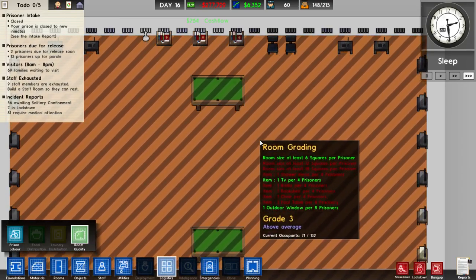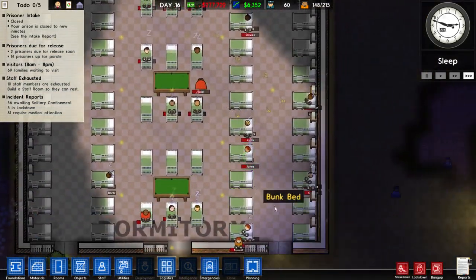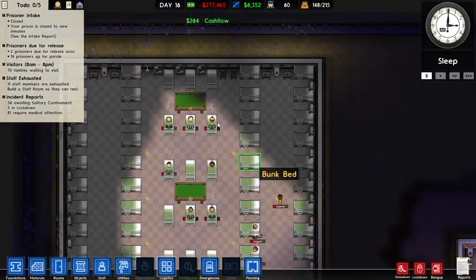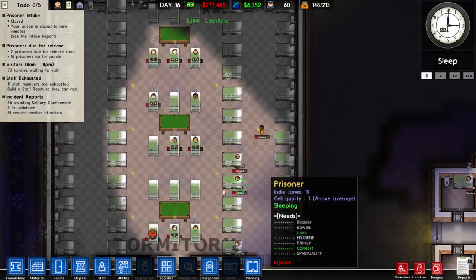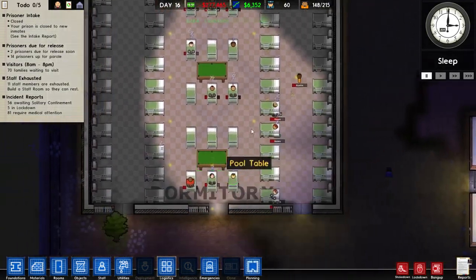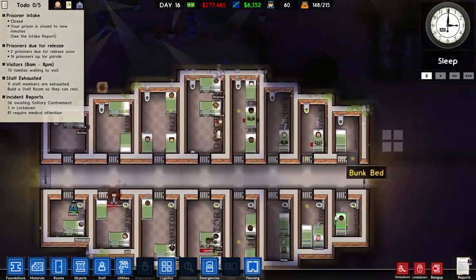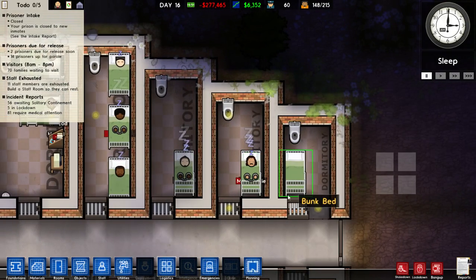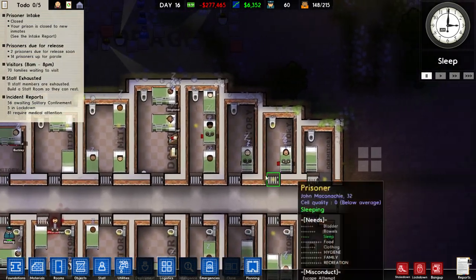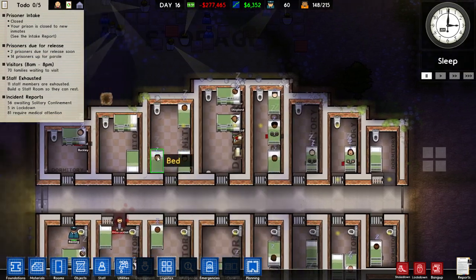You could also squash the beds up a little bit, not leave as much space between them, and get more bookshelves and other things in. There is a lot of wasted space in this design. All my cells usually look exactly the same and I'd just copy them across. But now with dormitories I'm going to have to fiddle around — it's going to be fun.